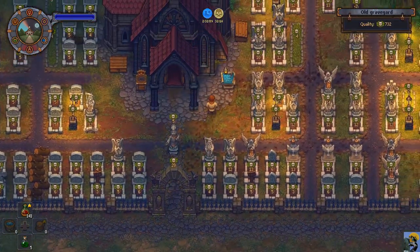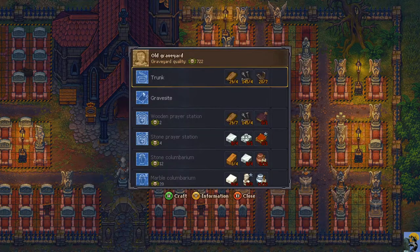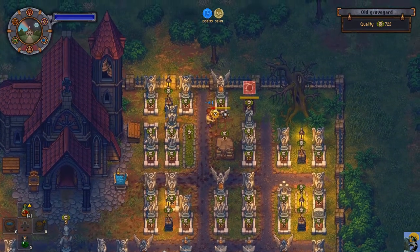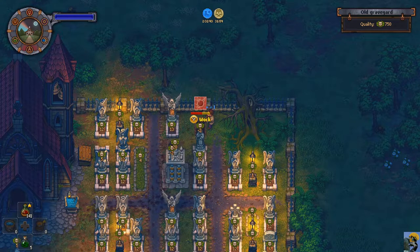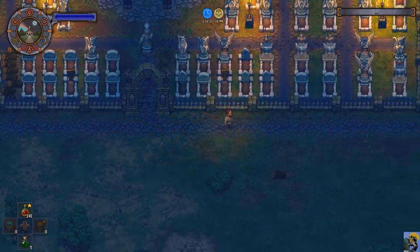I can build one marble columbarium and we'll build it here, and then build a gravesite there, and then remove a gravesite here — and that'll do it. We're at 750 after that and we have two empty spots. Oh wait, we have one empty spot because I'm putting a columbarium there.